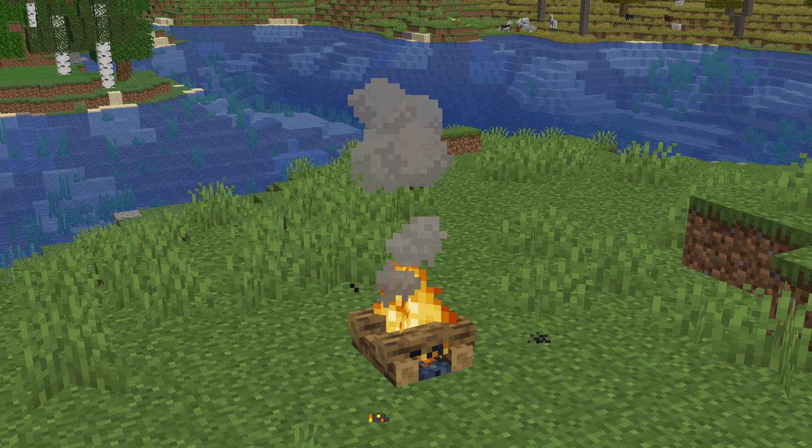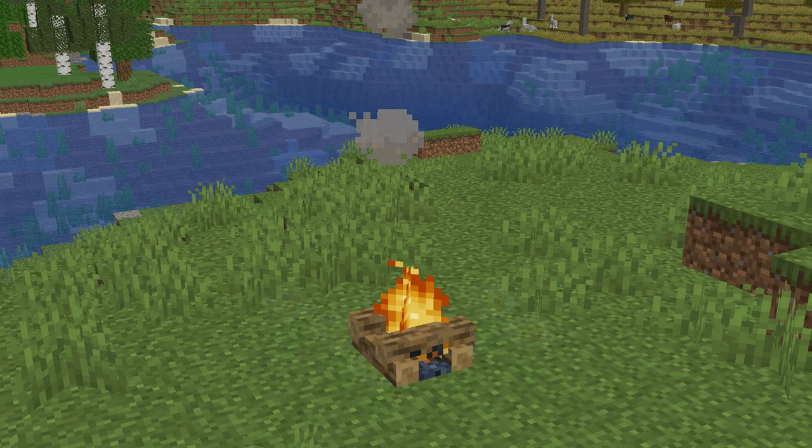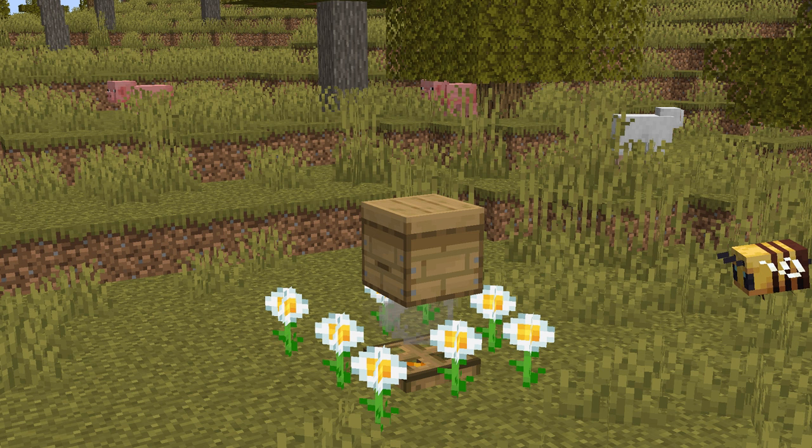Now we need to talk about campfires. Campfires release smoke when lit, and when this comes into contact with a bees nest it calms the bees down and stops them attacking you when you collect honey bottles or honeycomb. It's not guaranteed that the bees will attack you if you harvest honey without a campfire, but having one underneath the beehive makes harvesting a lot more straightforward.